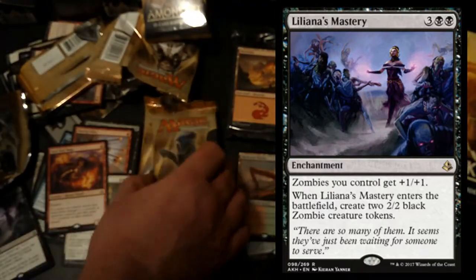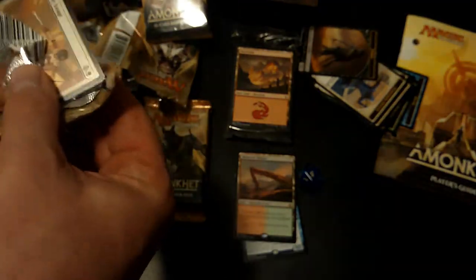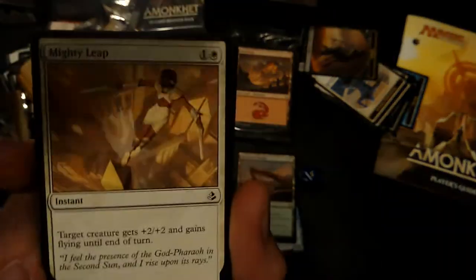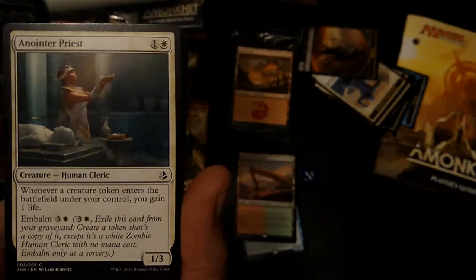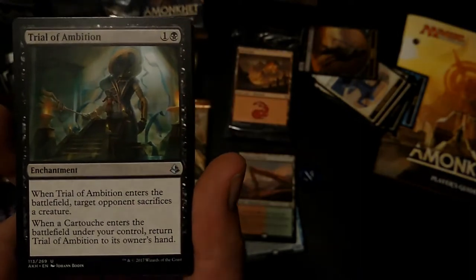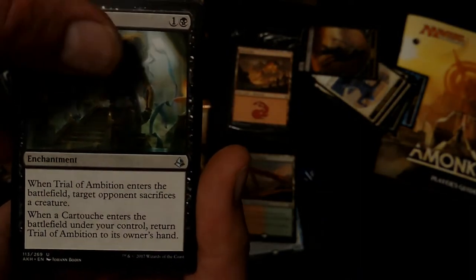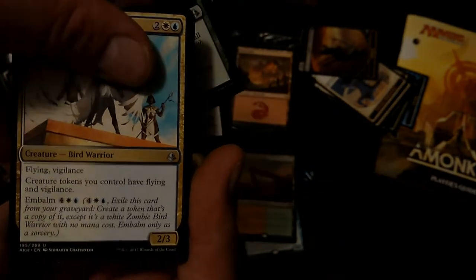Liliana's Mastery - not too bad. All these enchantments have this value where they have an ongoing static effect but they also put a couple of bodies on the battlefield. Look out for stuff like that in your pre-release - it is just nuts. Anointed Priest was insane for me in my pre-release last night. Trespasser's Curse, Final Reward, the Evolving Wilds looks beautiful as well. Trial of Ambition is insane for just two. Aven Windguide - that's really good as well.